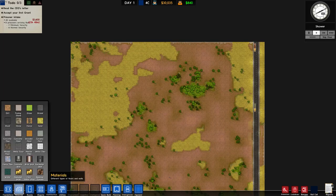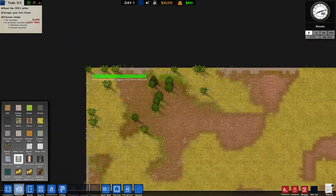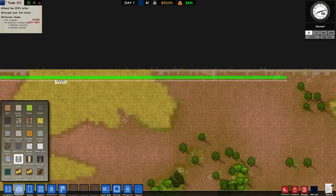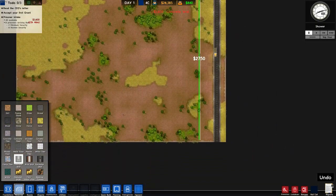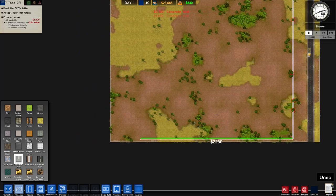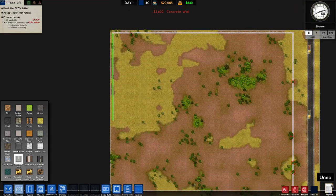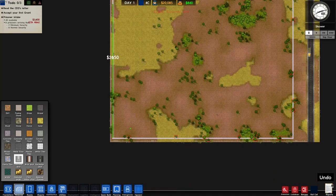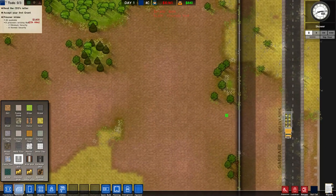Let's get some big stuff going on. We'll place some walls — walls like this, two more here, and this, and this. Let's wait — boom, we got that covered.